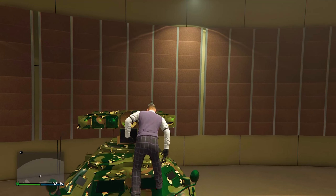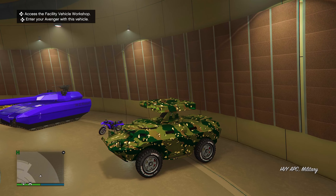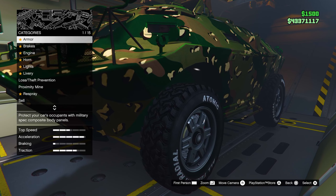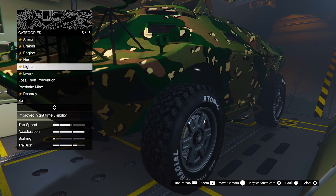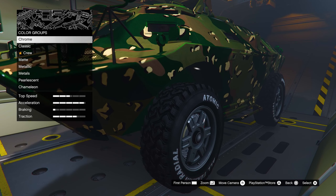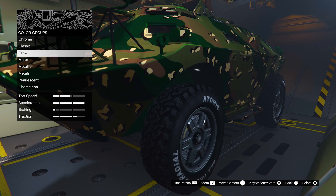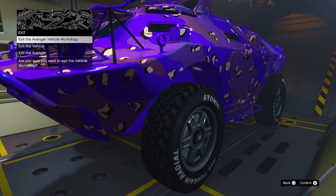Press left on the D-pad to enter your Avenger so you can customize the car inside it. Once inside the Avenger, all you need to do is modify one thing on the car — it's simple. I'm going to go to the paint section. You can also change the plate on the Faggio if you want.